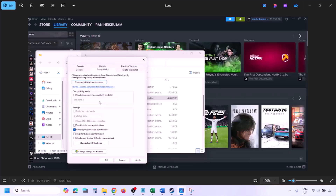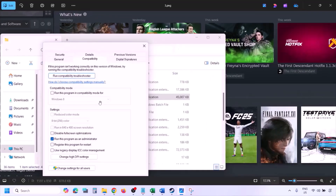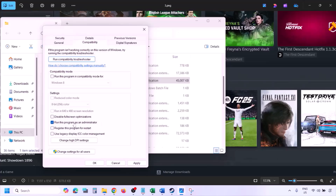Once you click on Properties, go to the Compatibility tab and put a check on the box which says 'Run this program as an administrator.' Put a check there, then hit Apply, click OK, and then launch the game from the game installation folder instead of launching from Steam.